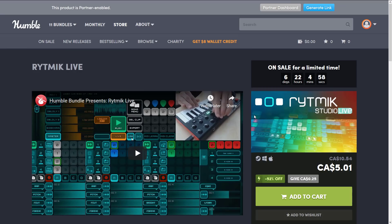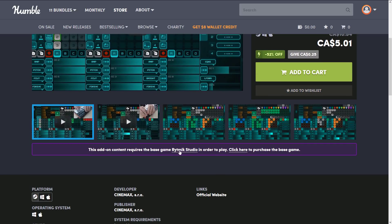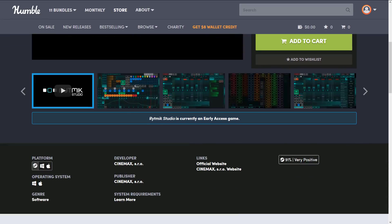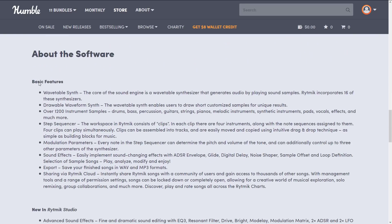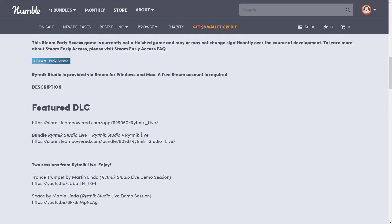Next we have Ritmix Live — but be careful, there are a number of different versions with different licenses. The one to focus on is Ritmix Studio, available on Steam, Linux, Mac, and Windows. It's a music generation package covering synthesizers, sequencing, and special effects. So if you're creating an audio pack, check this one out. There's also a lot of DLC for sale for it as well.